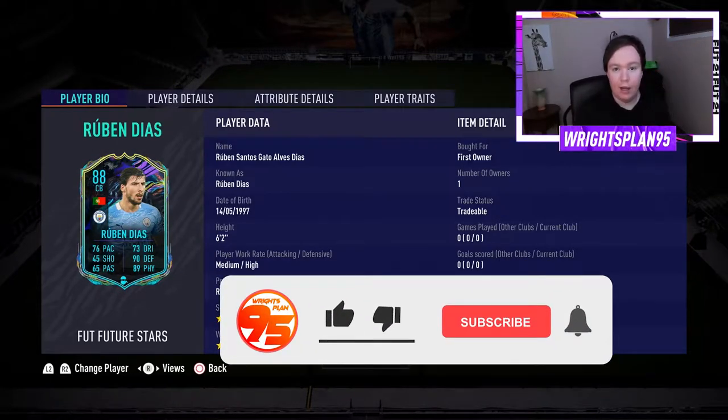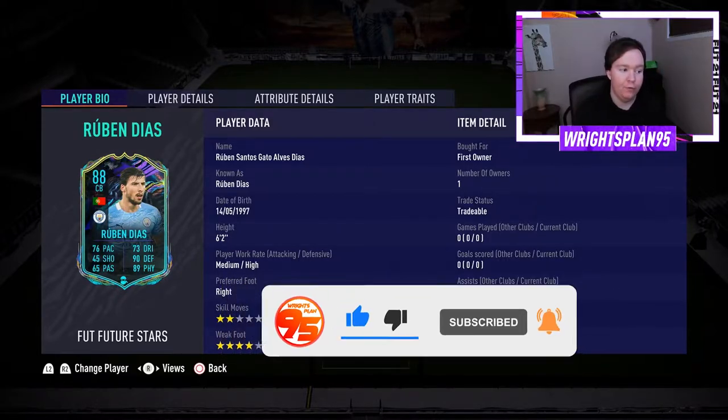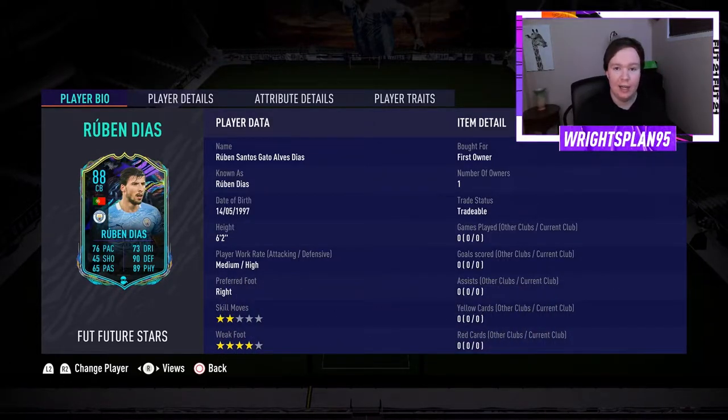What's up guys, WrightsPlan95 here and today we're back with a brand new player review on the channel. I have just packed Future Stars centre-back Ruben Dias, and yeah, he's very expensive — it's like 400k, which is why I wasn't going to do a review on him, but I've packed him so might as well do a review now.